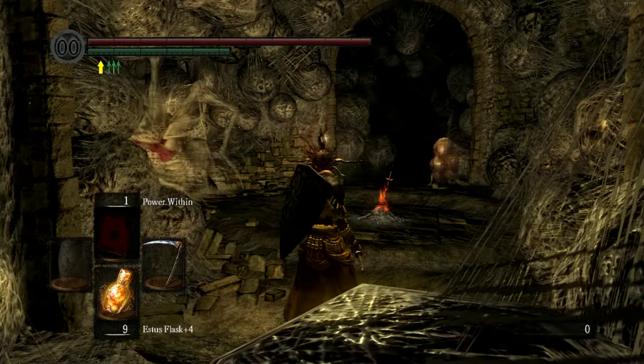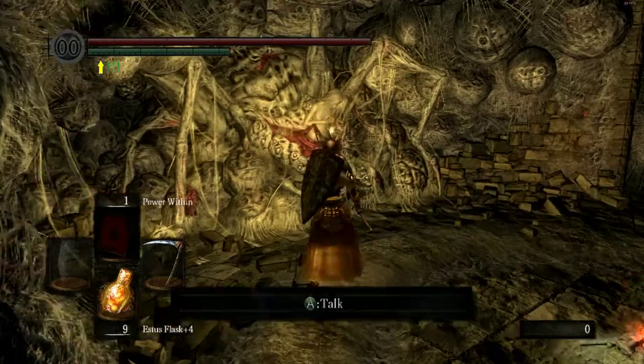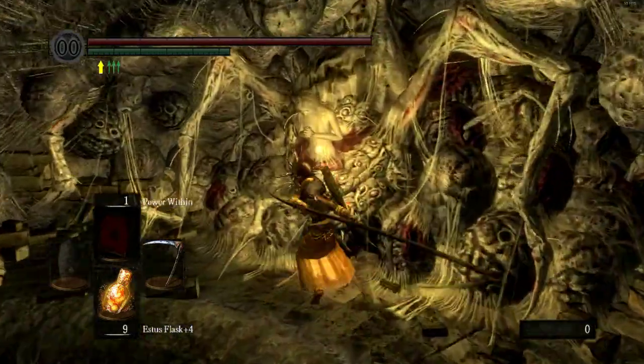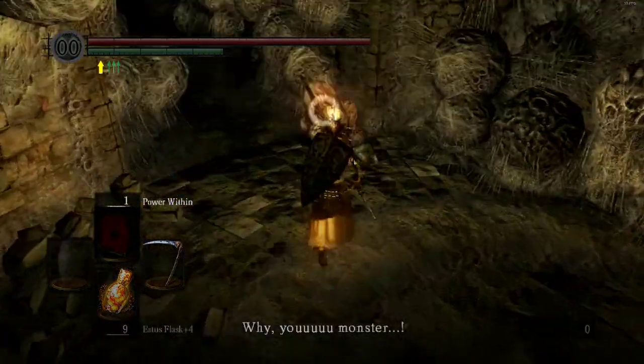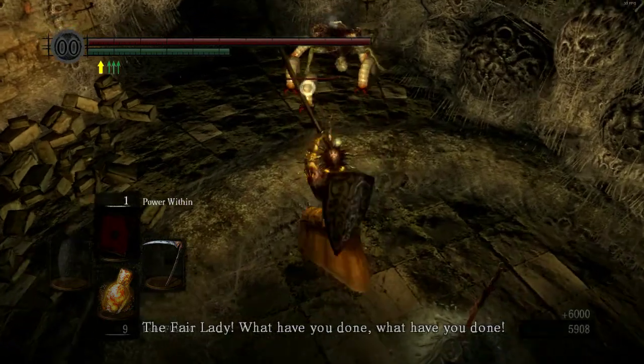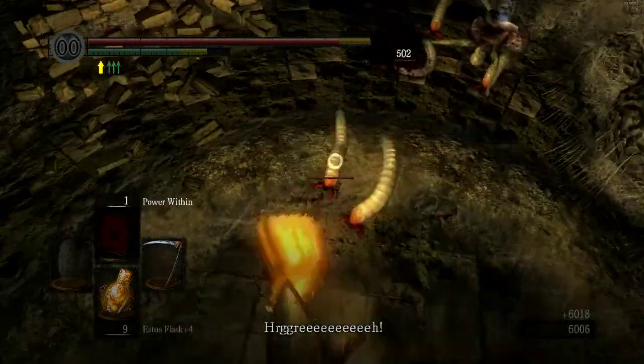Welcome back to the Dark Souls walkthrough. If you're just joining us, we just killed the Chaos Witch. So now we're going to kill the other one, and the reason we're going to do that is because she's actually a Firekeeper.